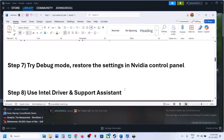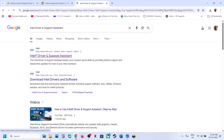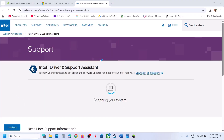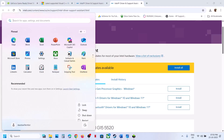Still not working? The next step is to use Intel Driver and Support Assistant. Go to the official Intel website, download and install it, then launch Intel Driver and Support Assistant. It will scan your computer. If there are any updates, download and install everything. Once installed, restart your computer and check.